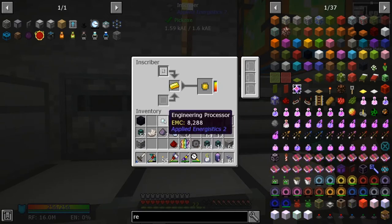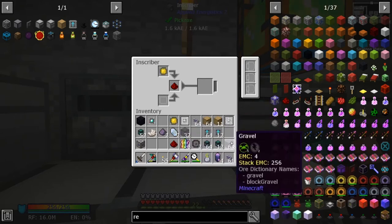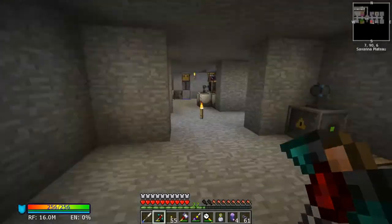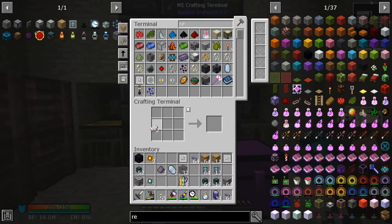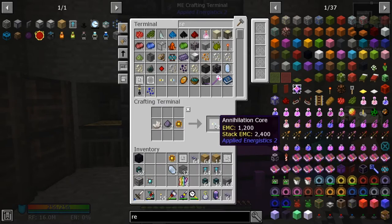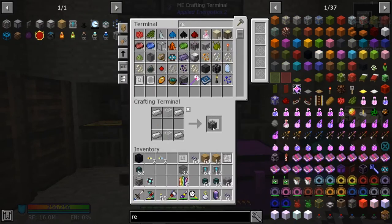We've got those. Let's get all the logic processors pressed up - ready. Now let's go make the components we need. We need you, you, and one of you. There's the code and we can make another but we don't want this one. Interface ready - there you go. And storage bus ready to go.